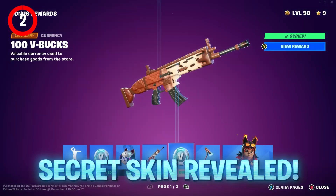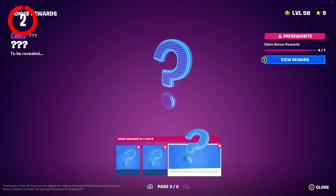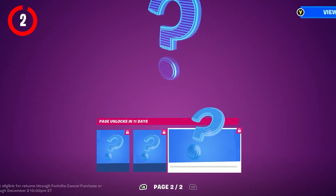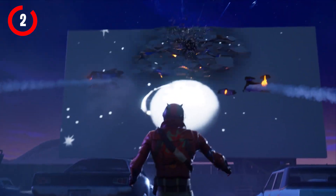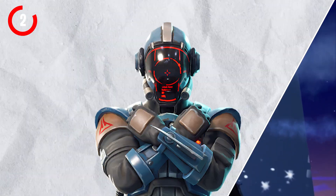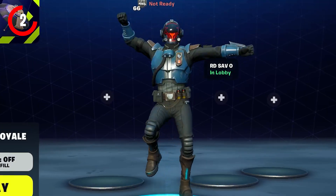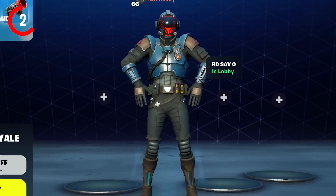We already know the secret skin for Season OG. If you make your way over to the bonus rewards, you can see the rewards on page 2 will be available to unlock in just 10 days. If you remember back in Fortnite Season 1, there was a secret skin — the Visitor skin — that you could unlock by completing some challenges. Fortnite will be taking the exact same approach this season with a secret skin to be unlocked.